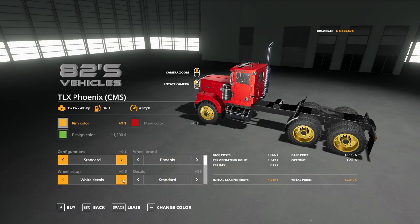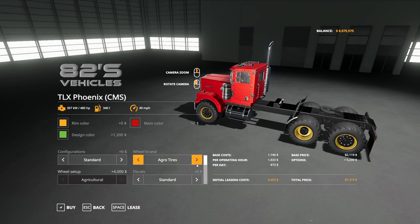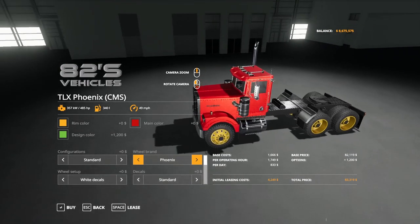Under wheel brand you have Phoenix with white decals, black decals, chrome decals, white decal spikes, black decal spikes, chrome decal spikes. Under TLX you have standard, black center cap, heavy duty, knock-in, knock-in HD, back to standard. Under lug covers you have long nuts and long nuts blacked — those are the only two options there. Spike covers: spikes, spikes blacked, and back to spikes. Then agri tires, and then back to Phoenix decals. There are so many options as always with these ones.